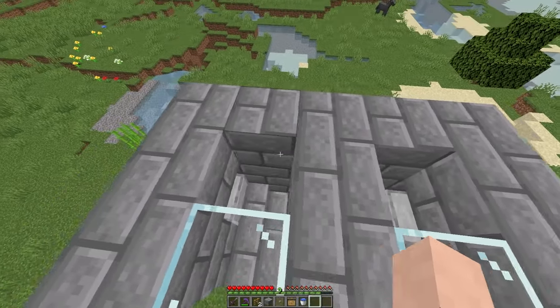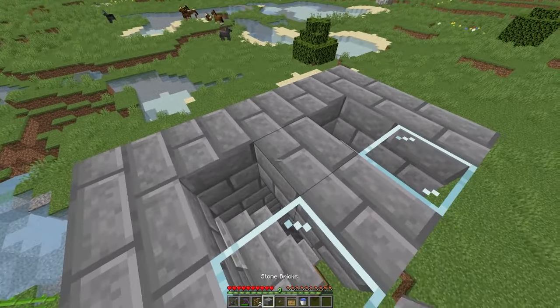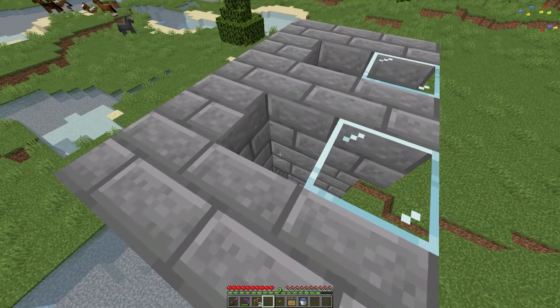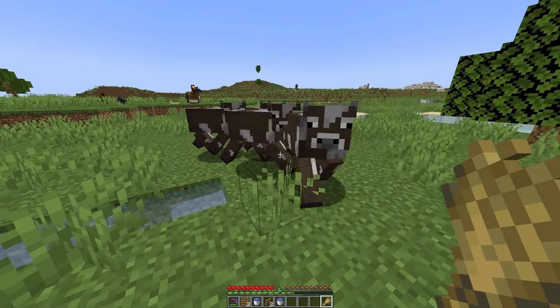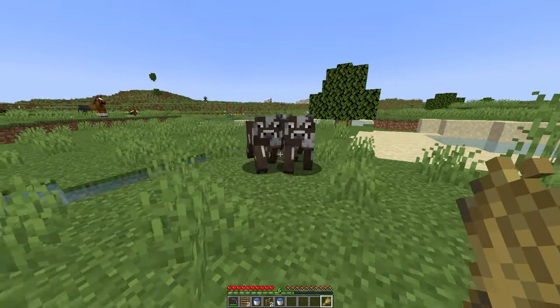Now before we can get the farm to actually work, we need to put 24 cows in each of these holes. I highly recommend getting a temporary block and placing it directly under the stone block — this will block the cows from getting through here. When you go to get the cows, you'll want to get at least four to start.